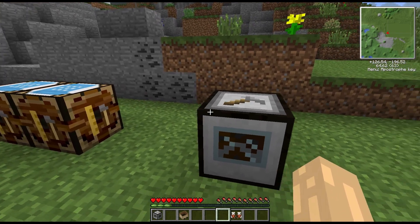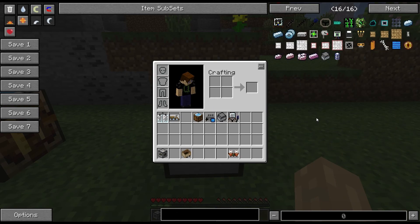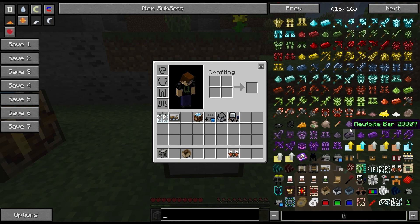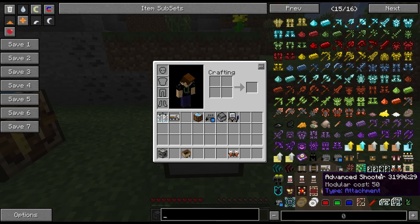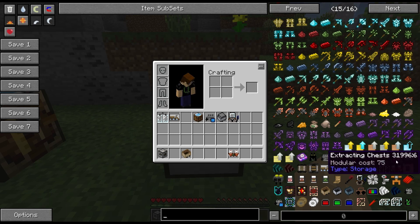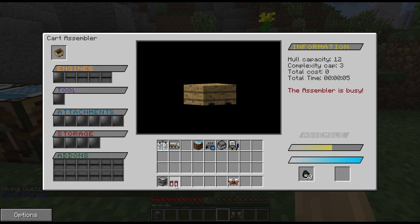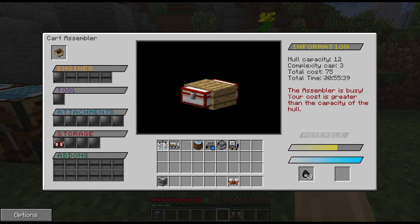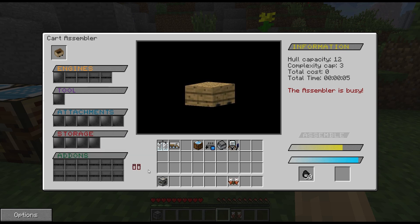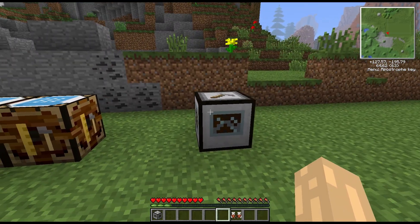So there you go guys, that's the cart assembler — I hope that's made things a bit clearer. If you find yourself with an attachment that has too high a modular cost, it won't fit into certain hulls, so bear that in mind. The one that comes to mind is the extracting chests — they have quite a high cost, so if you try to put those into the wooden hull it will say the cost is greater than the capacity of the hull, and you can't install them.